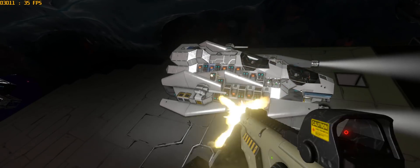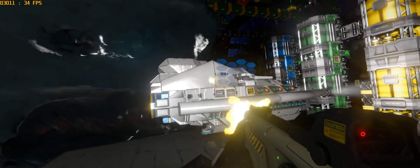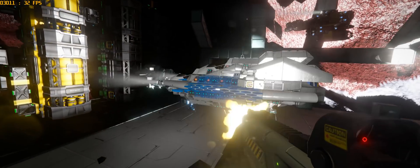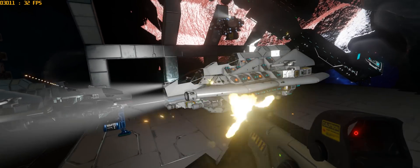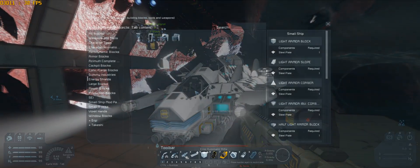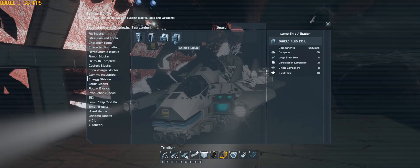Number 8: Energy Shield Mod. Some people might not like this one, but since we've added the Modular Encounters Collection, we need something to help balance the gameplay. I highly recommend using it, especially if you only make small ships in survival. This mod really helps with not blowing up in a few seconds.